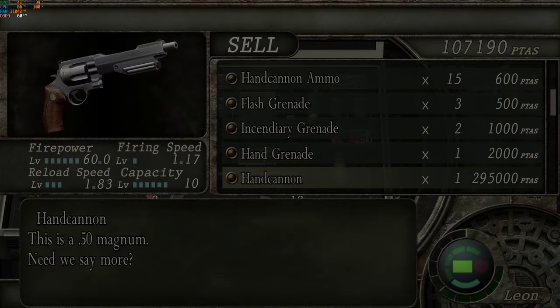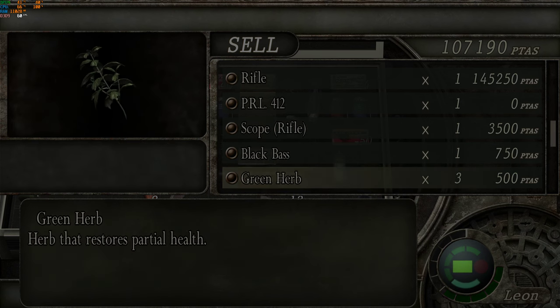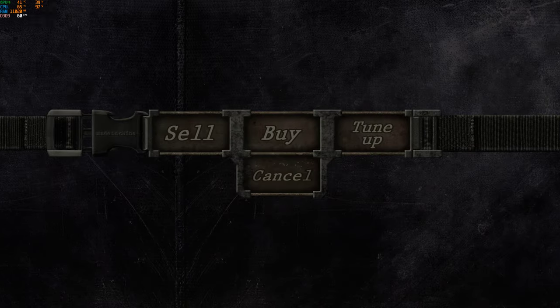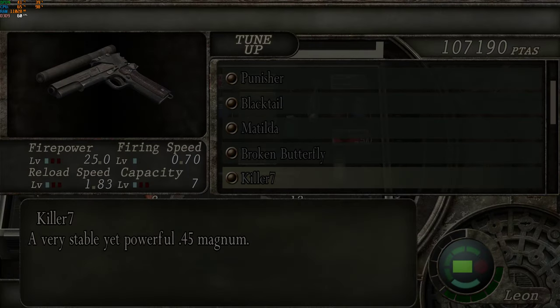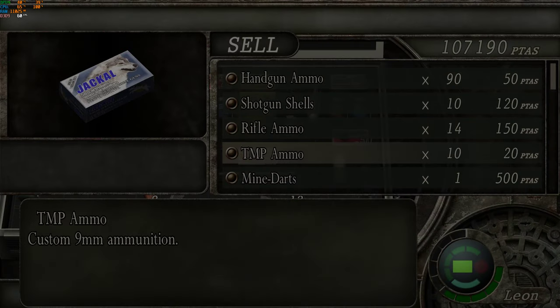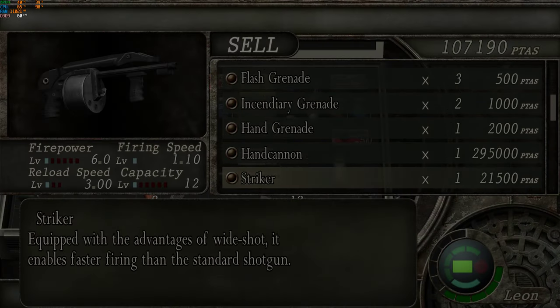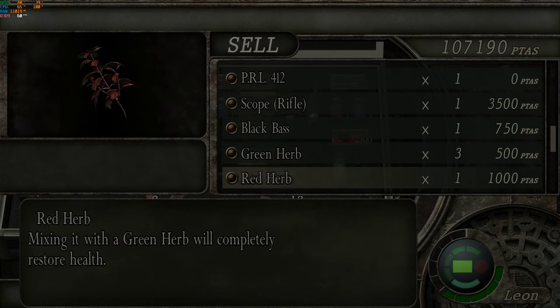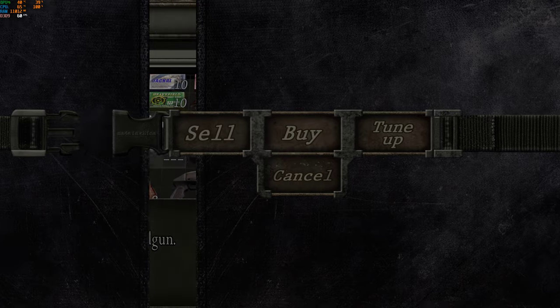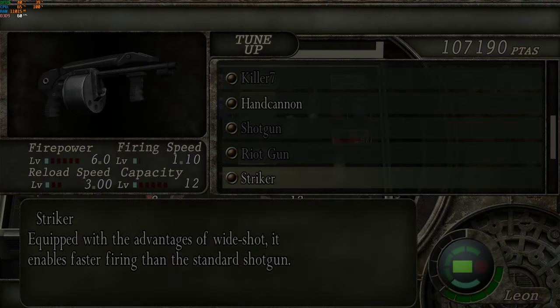What are you selling? This is interesting — shotgun shells. So this does not show up in the trader's inventory, so you can't tune it up or sell it. This is interesting.